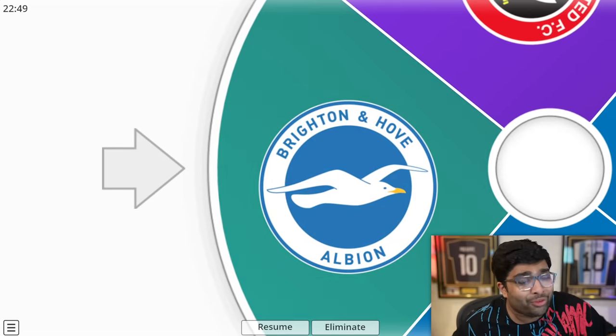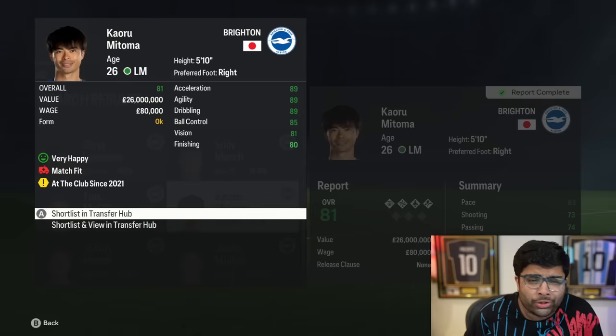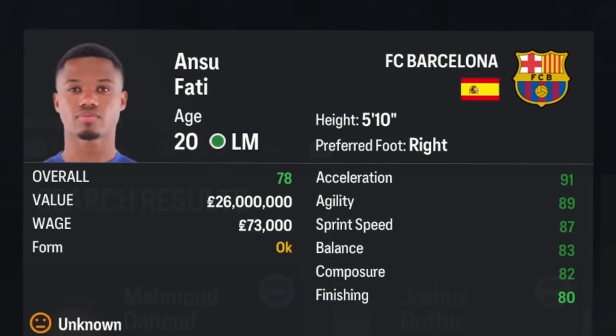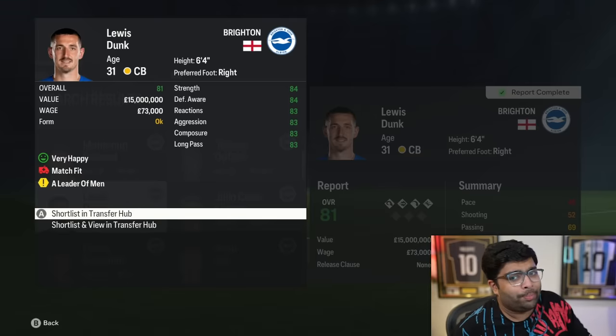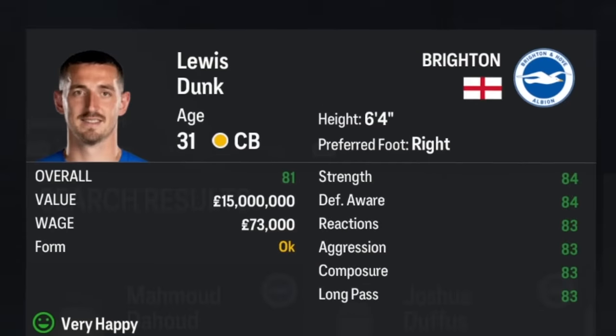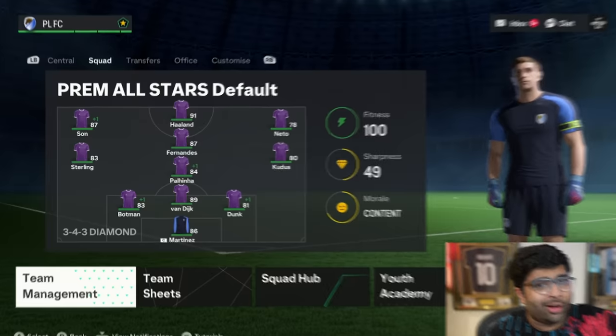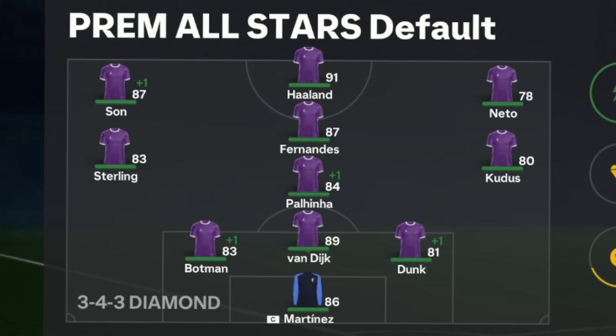It's time to sign a player from Brighton. We got options here like maybe Mitoma, but we've already got so many wingers and we just brought in Son. Same reason why going for Ansu Fati would be a bit meh. But Lewis Dunk, I think, would be great value for money — he's 81 rated. So I got my boy Lewis Dunk for just 18 million. That defense now looks a lot better.